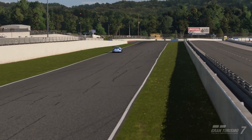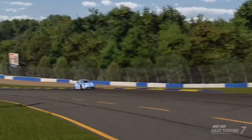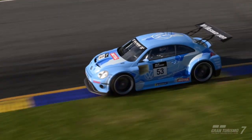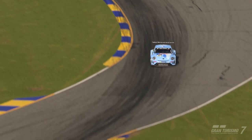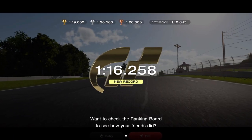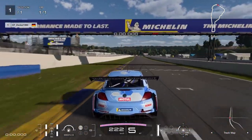Hi guys, update 1.26 is live and with this update we got a new track, Road Atlanta. This track was completely new for me so I went straight to the circuit experience and tried to learn it. At the beginning I was really struggling through the first section as I had no clue where the road goes after the next corner, but after about 300 kilometers I got a quite decent time of 1:16.2. Now I want to share my knowledge with you and decided to make a lap guide on this new track.